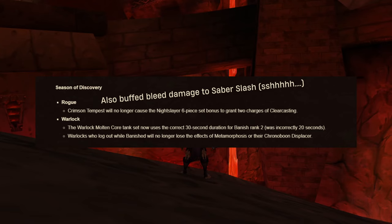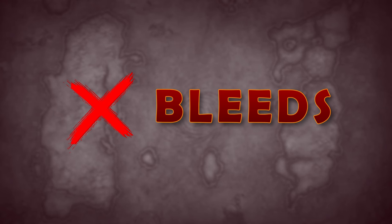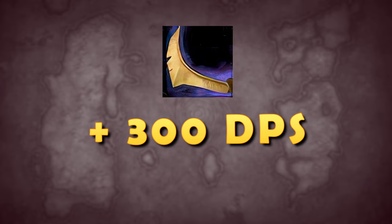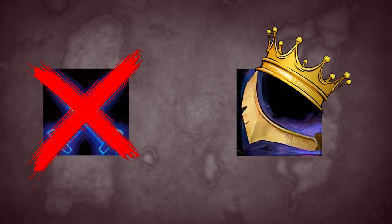It looks like there has been an undocumented buff to the Saber Slash ability for Rogues, which now makes this outperform Mutilate. Saber Slash does weapon damage and applies a bleed to the target. The damage portion also stacks — the tooltip reads: each stack also increases damage done by your Saber Slash by 33%. Previously, this damage stack did not apply to the bleed effect, but now it looks like it does. Although I haven't tried this build yet, the community is saying it is up to a 300 DPS increase to go Saber Slash. This effectively means Mutilate is dead and Saber Slash is now the king of all builds.